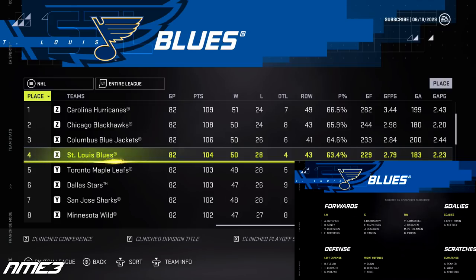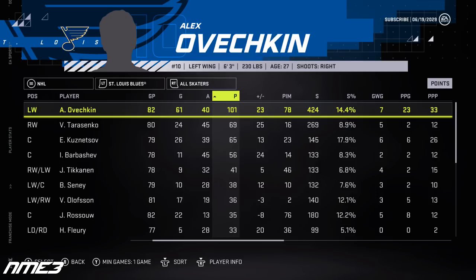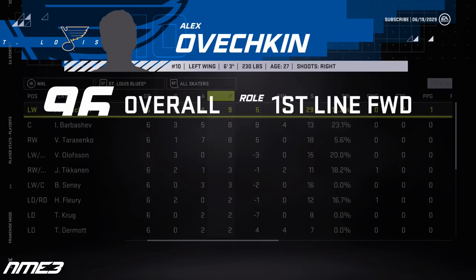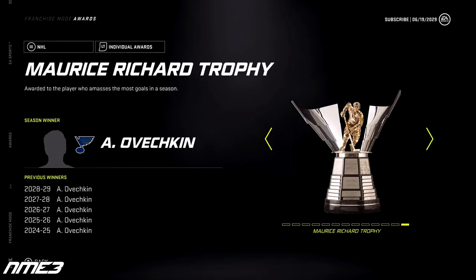St. Louis in their first year with Alexander Ovechkin finishes 4th in the NHL and makes the postseason. They matched up with the Dallas Stars in the first round and fell in 6 games. In his first year wearing the note, Ove potted 61 goals and 40 assists for 101 points in the regular season, and had 9 points in 6 playoff games. He remains at 96 overall and wins another Maurice Richard Trophy.